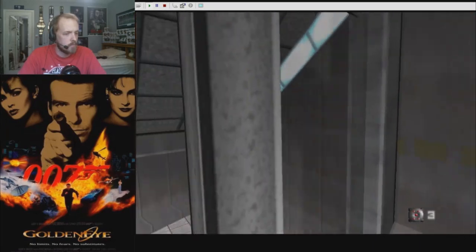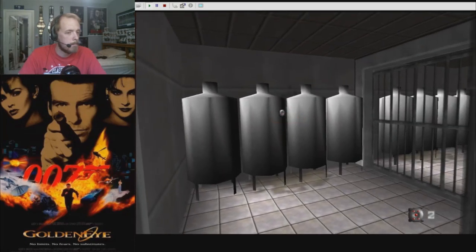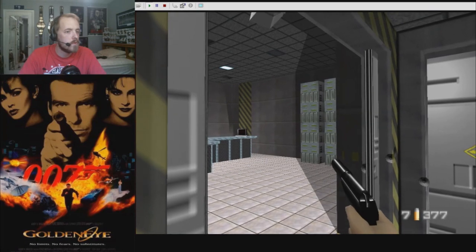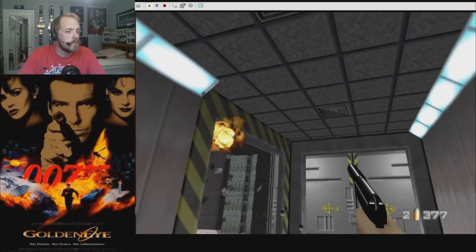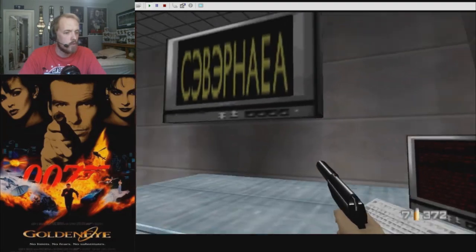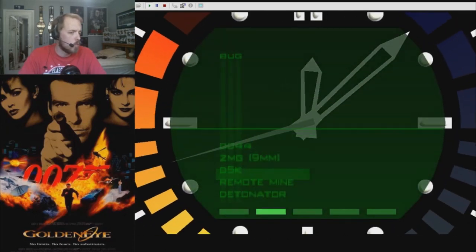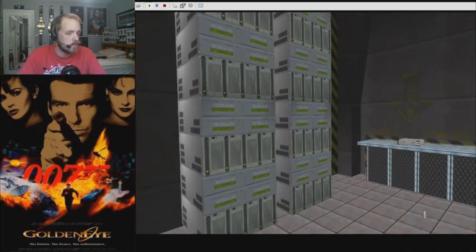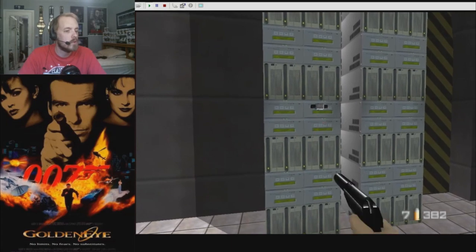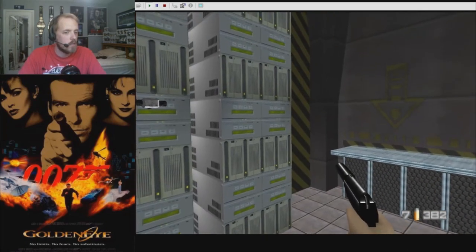Since I already know where the gas chambers are, let's preemptively plant these mines and save those for later. Only one? Which mainframe is it? There's the briefcase. I guess it doesn't matter which one. There's no objective complete, which means it's objective failed.